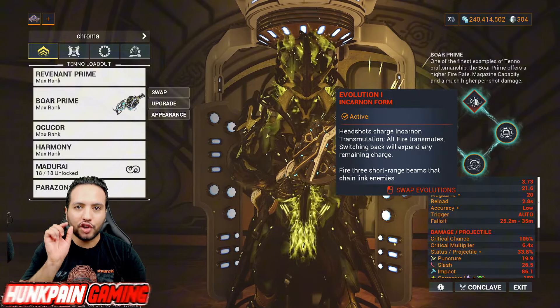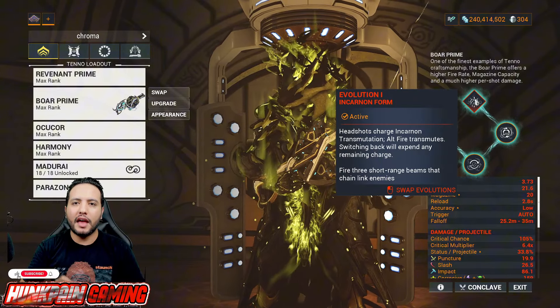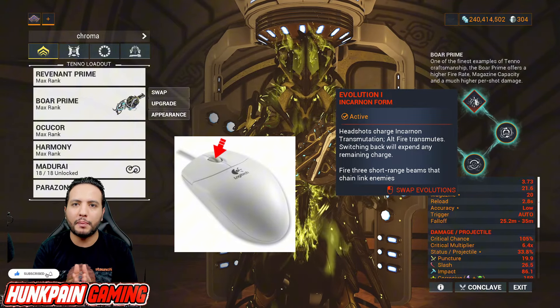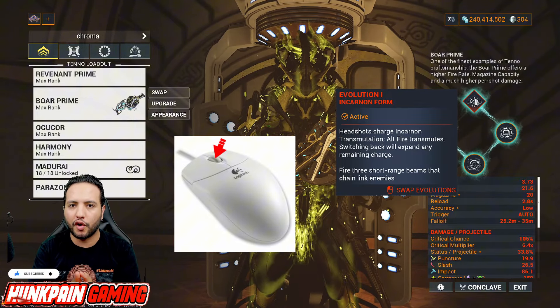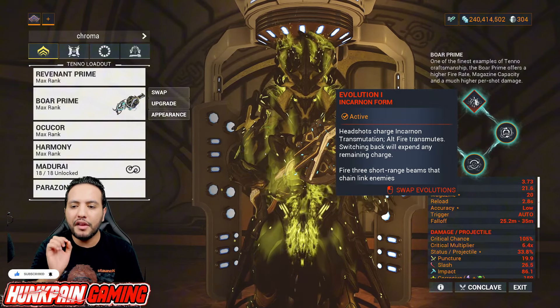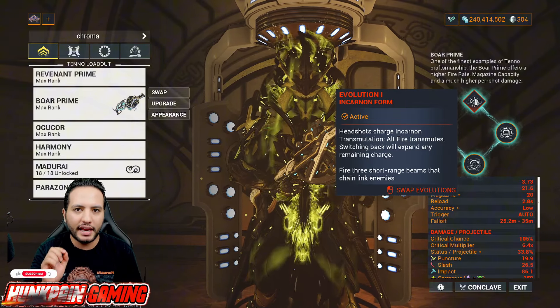Evolution 1: headshots will fill the Incarnate meter, and then you hit the button on the mouse wheel to perform a heavy attack on your melee weapon to activate the Incarnate form. When the Incarnate form is active, your weapon will transform from a shotgun to a beam gun, firing three short-range beams that chain-link enemies — semi-beam, to be precise.